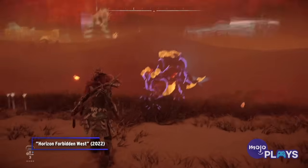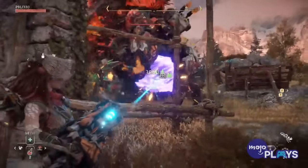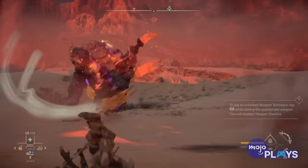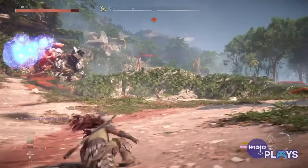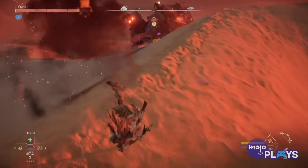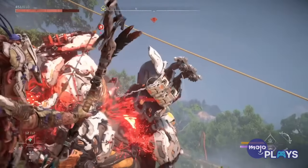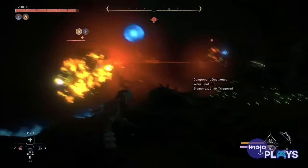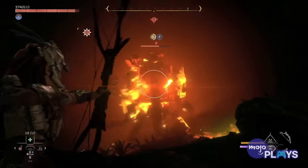Just going from sheer size alone, the Tremor Tusk could probably take on a Thunder Jaw — and you get to fight it with a bow. The Tremor Tusk is by far the most marketed of the new machines in Horizon Forbidden West, and rightfully so. Watching this mammoth machine come charging at you is enough to get even a seasoned hunter's blood pumping. Beyond its enormous size, it is literally armed to the teeth: multiple cannons, a disc launcher that rivals the Thunder Jaw's, and an electrical surge attack. Thankfully, one of its main weak points is its underbelly, which when hit deals massive fire damage that continues to burn until the beast is finally felled.